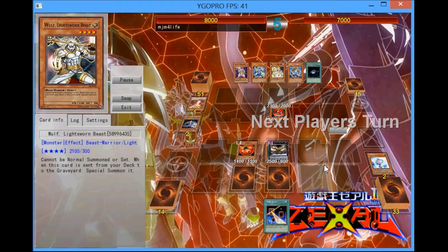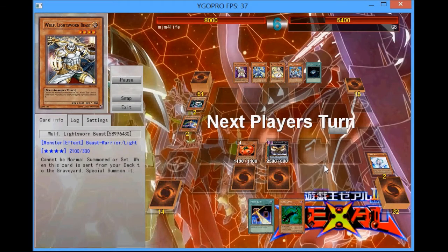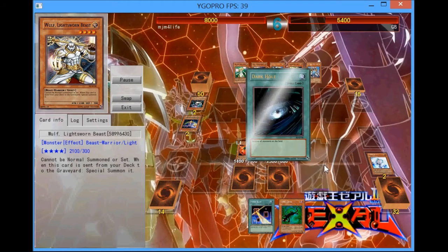I'm hoping to go into a Level 4 — I do draw into a Level 4, however it is Kagetokage, and you cannot normal summon Kagetokage unfortunately, so I'm not able to get the double Key Beetle. I know Lightsworn wants to special summon at any time, and he only has two in his graveyard so I don't have to worry about a Darkflare Dragon. He top decks into Lumina.